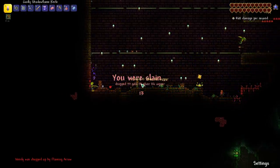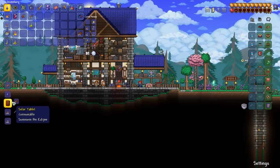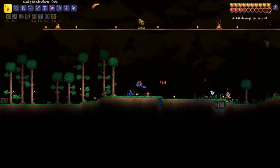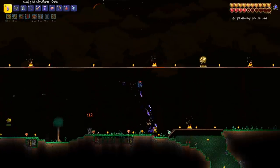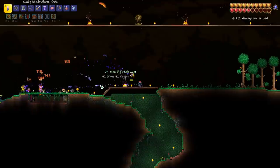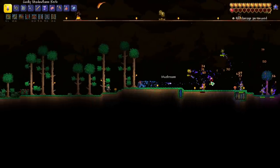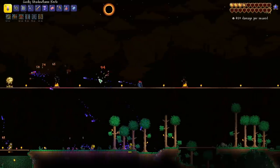All we need are eight Solar Tablet Fragments and we can craft our Solar Tablets. Now we've got the Solar Eclipse going — let's apply some buffs. Wow, we're feeling underpowered for this. We really need to get some items. We got the Lab Coat — I have a feeling we're going to die a ton in here. Master Mode Solar Eclipse seems pretty tricky.